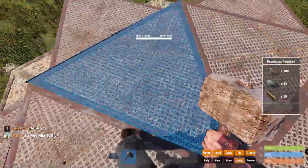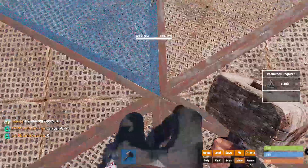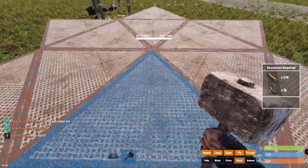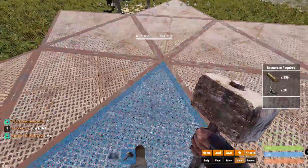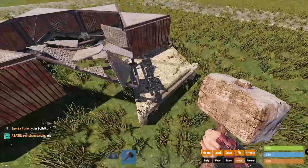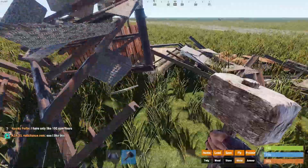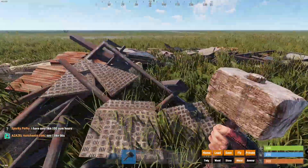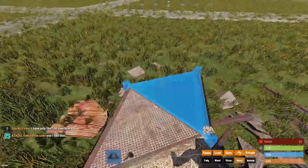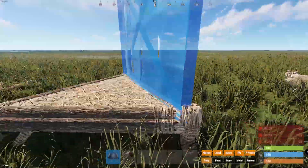Now that you have this, someone could just drill straight down or whatever and they'll break all these foundations here. Obviously as you can see you actually have the flooring here. One thing to keep in mind: if you have the flooring in — and the foundations — the flooring does not take spot damage. How you build this is pretty much the standard way to do roof stacking.